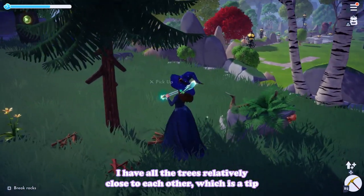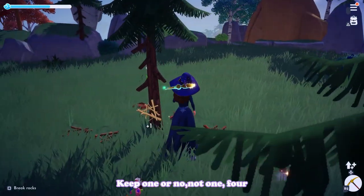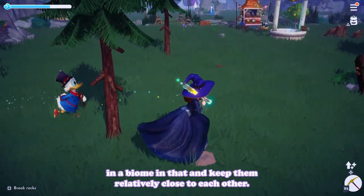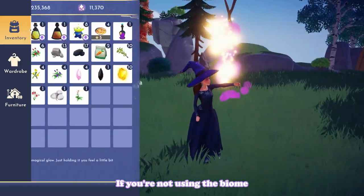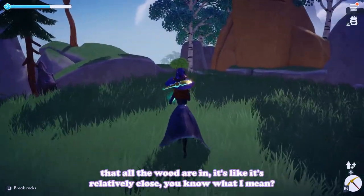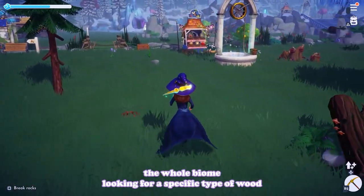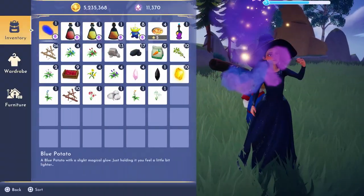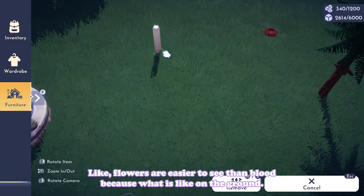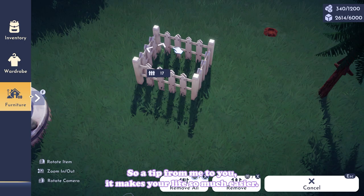Upon entering the forest, this is what I have going on so far - all the trees relatively close to each other. That's a tip I recommend: keep four or five trees in a biome and keep them relatively close to each other, especially if you're not decorating it just yet. That way all the wood drops are concentrated in one area and you're not running across the whole biome looking for a specific type of wood.